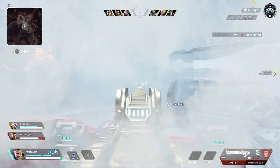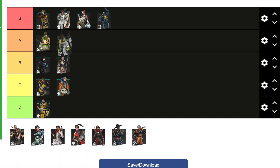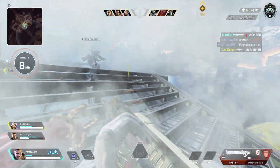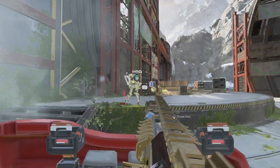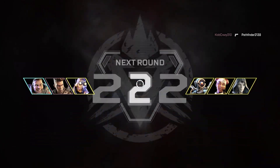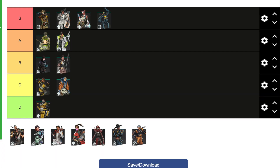Crypto is a legend I haven't been playing a lot this season, but I do have him at A tier. That may surprise some of you, but with his abilities the scan helps out a lot with teammates. He is the only legend in the game where you could probably guarantee a win on a round with his ultimate — his ultimate can for sure guarantee you a win.